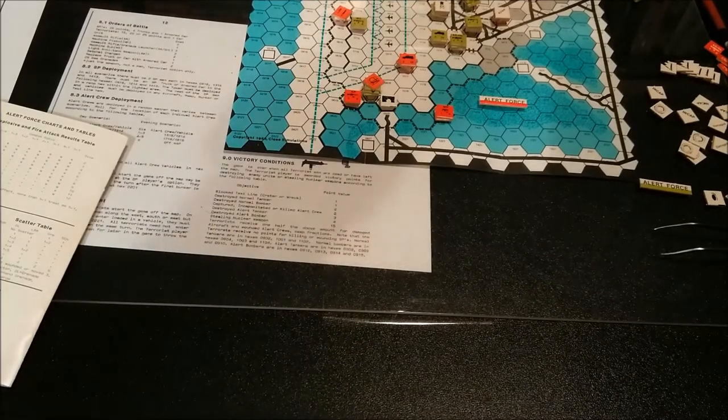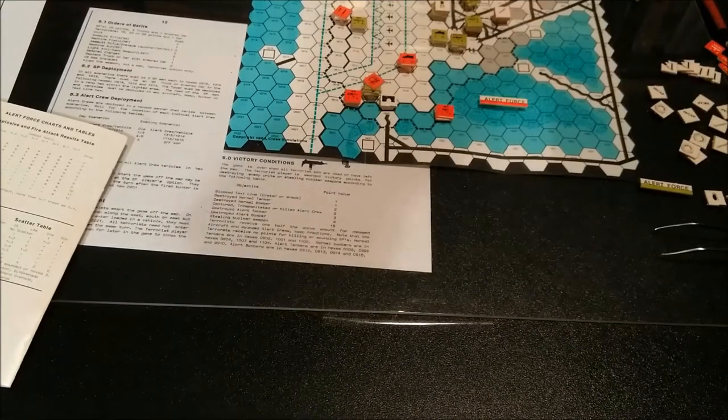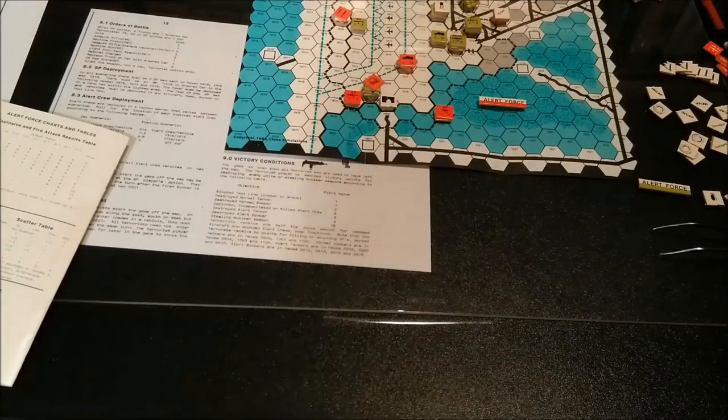This is produced by Close Simulations — I believe that's Wayne Close, who was the designer and owner. P.O. Box 2247, Northbrook, Illinois. 60062 is your zip code. Copyright is 1983.